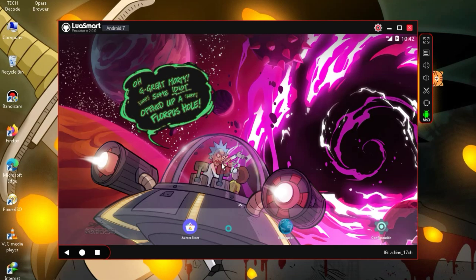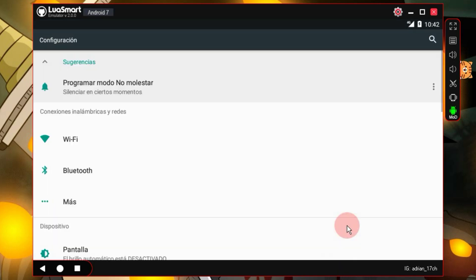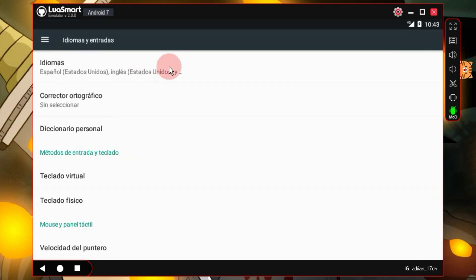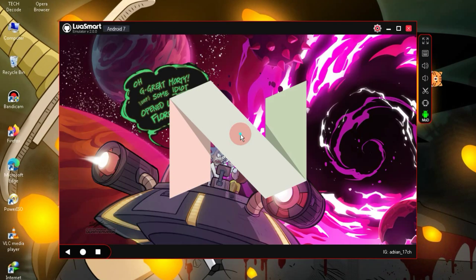First of all, we'll change the language of this emulator, and then we'll proceed to install Free Fire. Simply go to the settings, scroll a bit, and choose this option. Here, you need to select the English language and drag it up. As you can see, the emulator's language has been successfully changed. If I show you the Android version of this emulator, you'll find Android 7. Now let's proceed to install Free Fire.